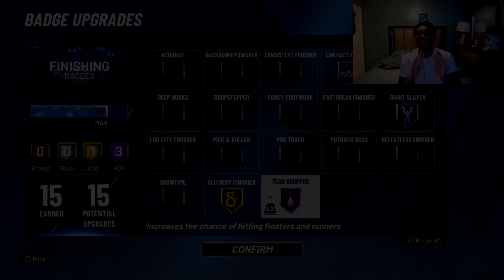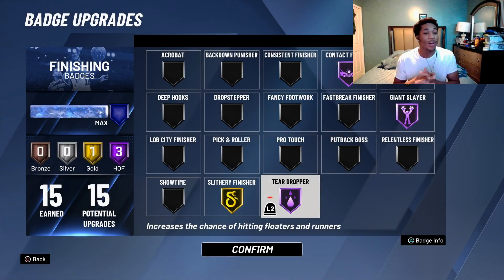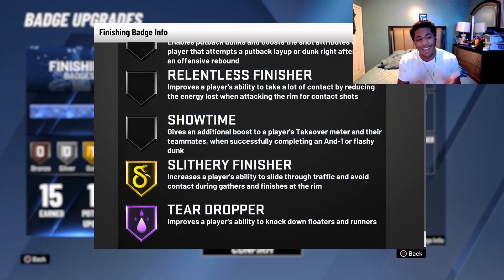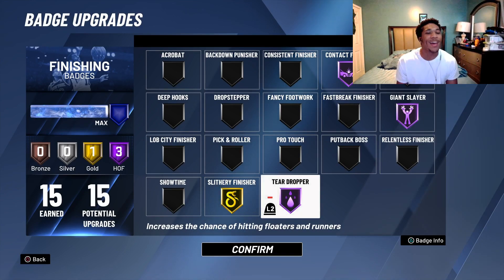We got a little low-key badge this year that nobody really paid much attention to, and that's teardropper. Read the description real quick: improves a player's ability to knock down floaters and runners. You know what it is, you know what teardropper is — but why is it not a top badge in 2K20?